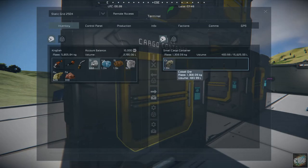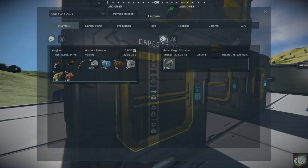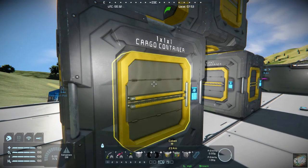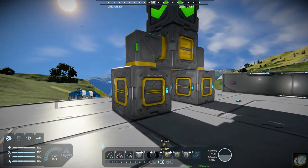It does not impact taking things out, so if you've got other stuff already in there before you set this up, it will allow you to take that out. You can grab it and take it back out, or put it right back in since it's set up for cobalt.